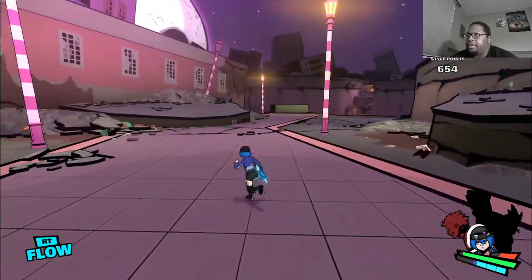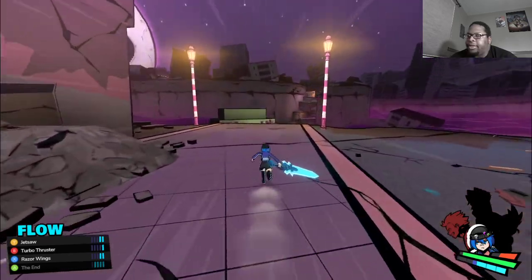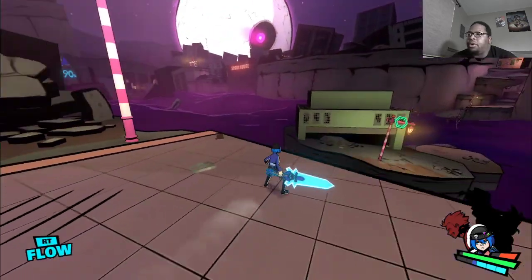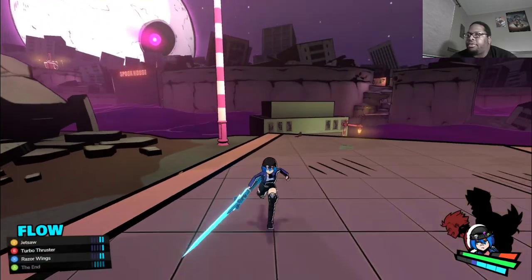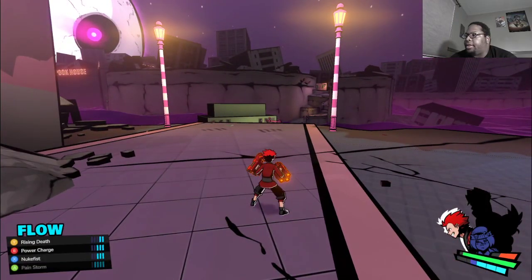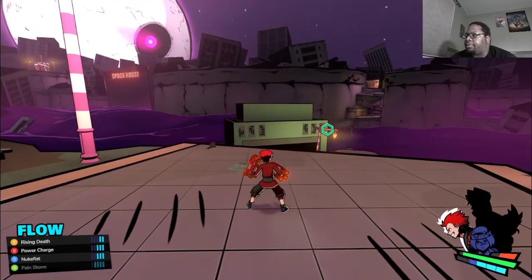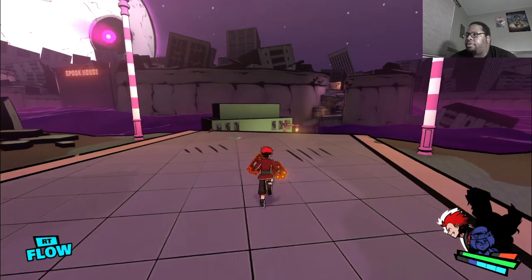So basically they have Flow, which brings up your special moves. Each of them costs one bar, two bars, three bars, or four bars. I think the red guy has two three-bar moves and a four-bar move.